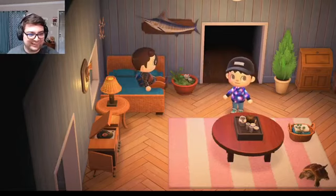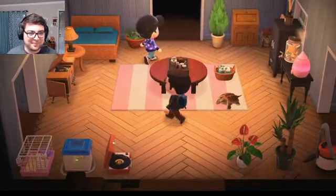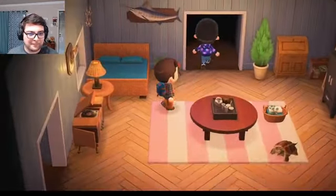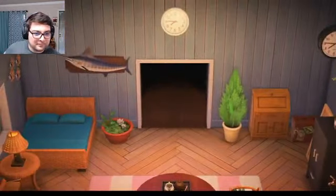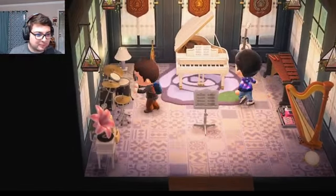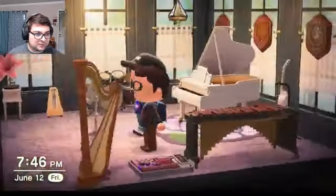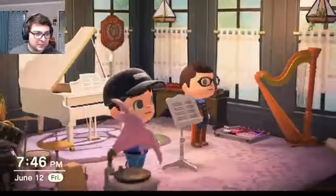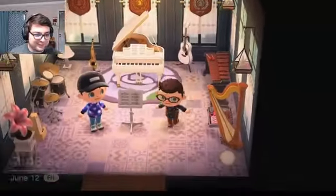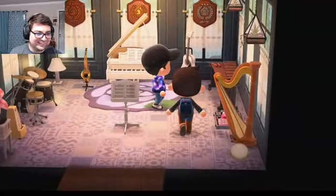I was going with a studio apartment style when I first started the house. Back here is my favorite room in the house because it's actually somewhat classy — the music room! I got the piano, the saxophone, drums, and harp. It looks very classy. Thank you — the rest of the house is not that classy, but at least this part is.